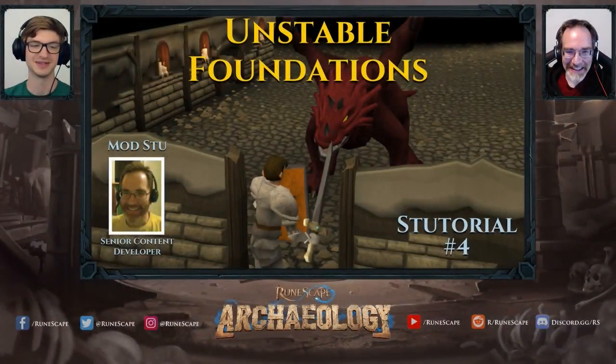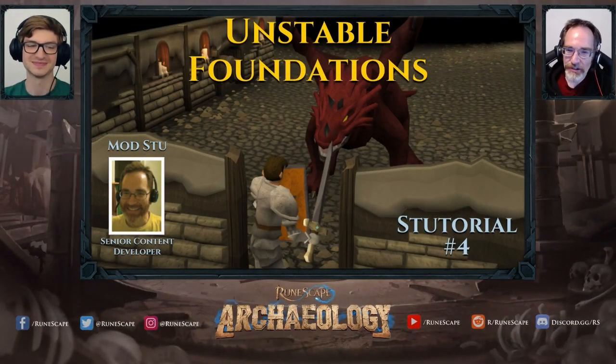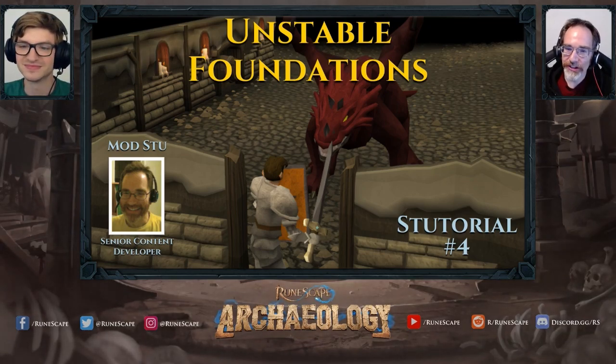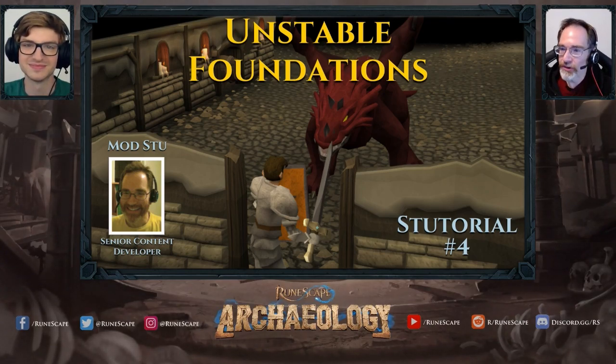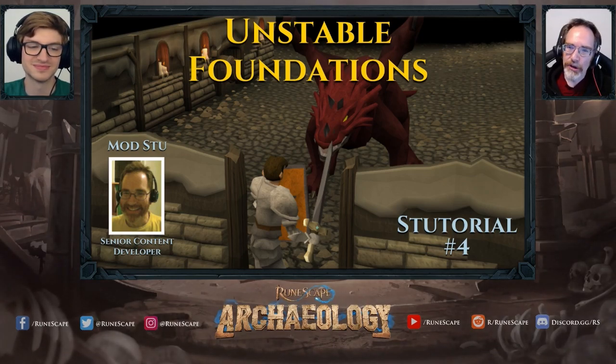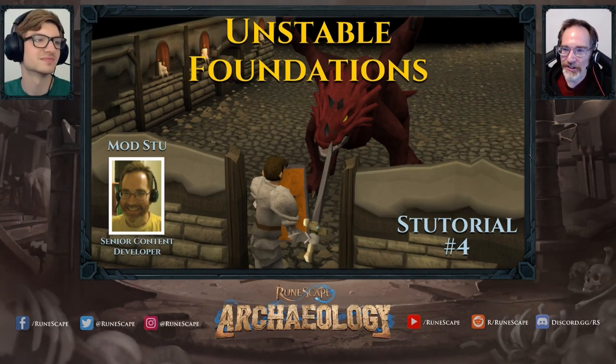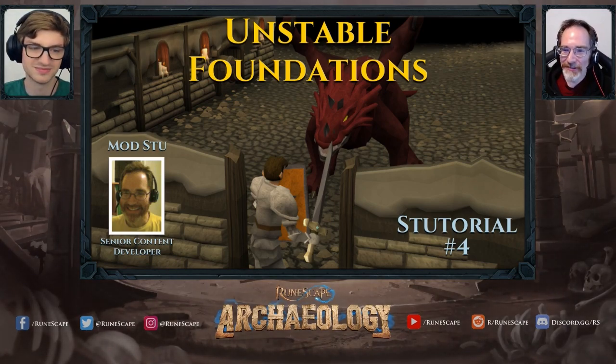Welcome back to this tutorial series — a retrospective review of RuneScape's historic tutorials. This week we begin our journey through Unstable Foundations, the fourth version of RuneScape's tutorial. If you created your account between 2009 and 2011 and recall a red dragon fighting a white knight in a cellar, this was likely the beginning of your adventure. I'd like to address a couple of points from rereading last week's chat — a player asked why we're wasting paid hours doing this live stream.